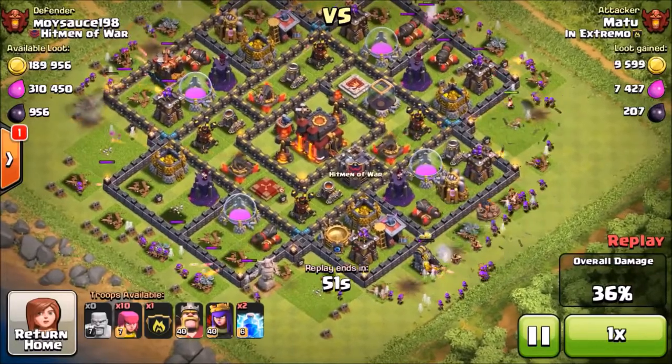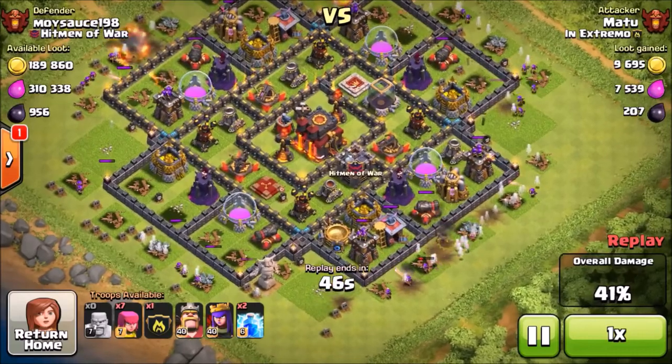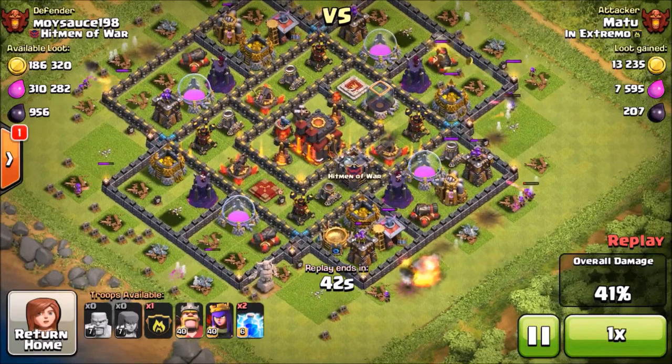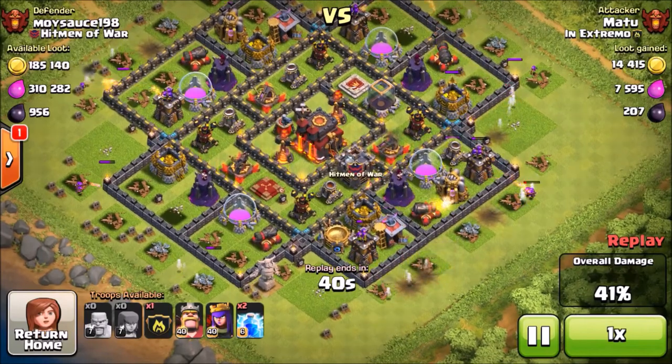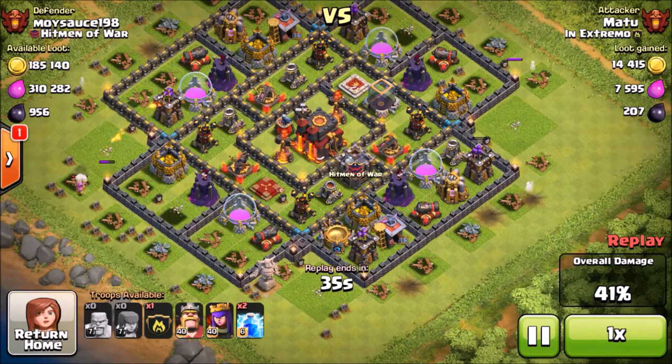Definitely use barge, or if you're TH9 and want to stay in higher leagues, probably use balloonian and stay in Masters 2 or so. When I was TH9 and TH10 I was staying in Masters 2, and I think that's one of the best leagues to farm at because there's a lot of loot and you also get that loot bonus, which definitely helps out.